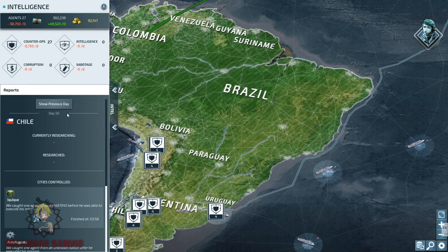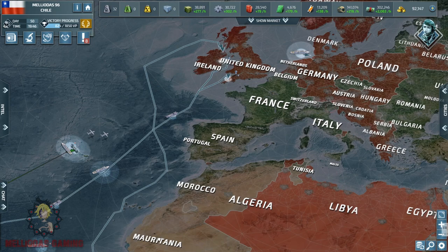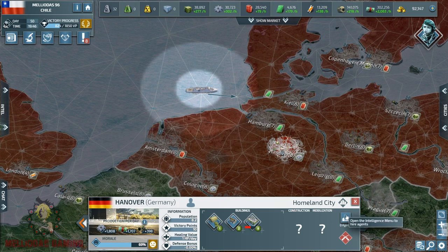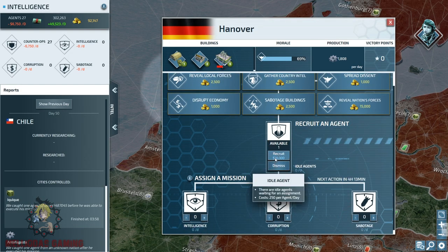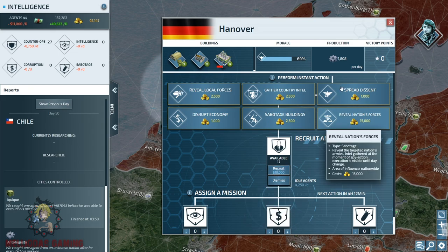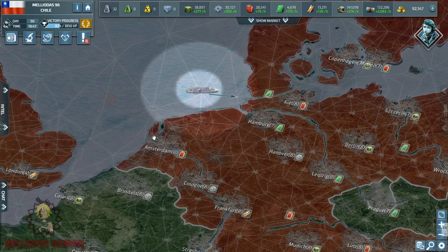They damaged my buildings. I have a level 4 naval base that has been damaged and the production of my cruisers has been stopped, but I am going to do the same to him. Now I have the money, I can buy a lot of spies and I'm going to launch my assault on him with a lot of sabotage and intelligence spies.